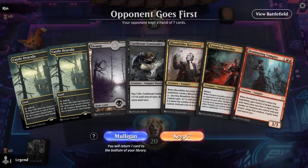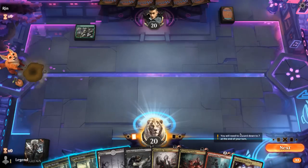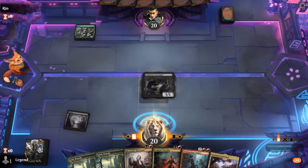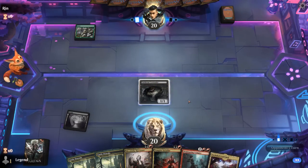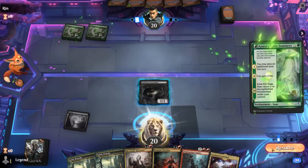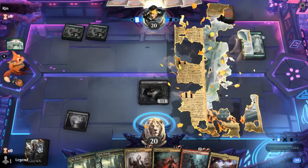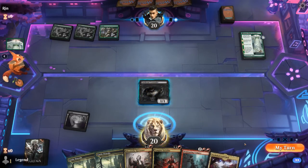We're on the draw with a keepable hand — it's going to be a bit painful with double Castle, but the Courtyard helps. Start with Contender and then likely turn two Socialite, take it from there. Bonus — mono-green with Azusa's Many Journeys, so a ramp deck. Glad that we have Contender to apply early pressure here as opposed to a lifelinking Ichor Drinker.